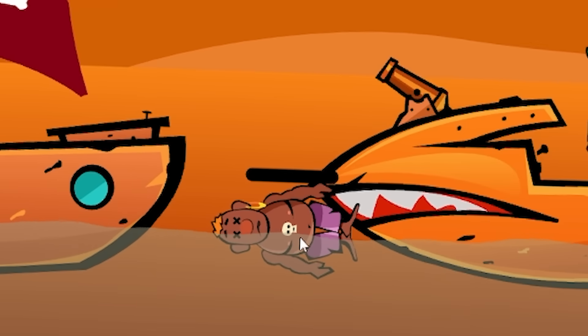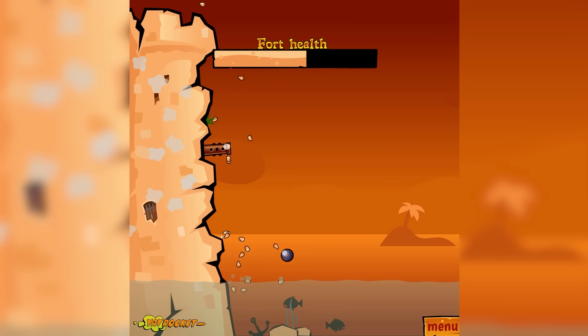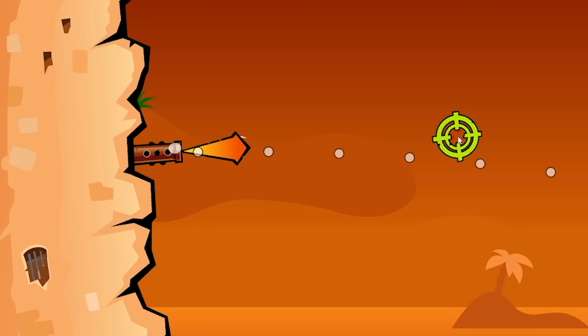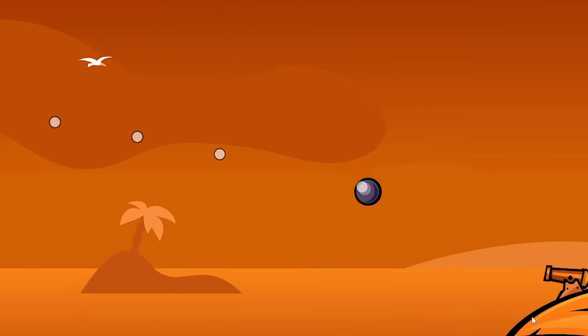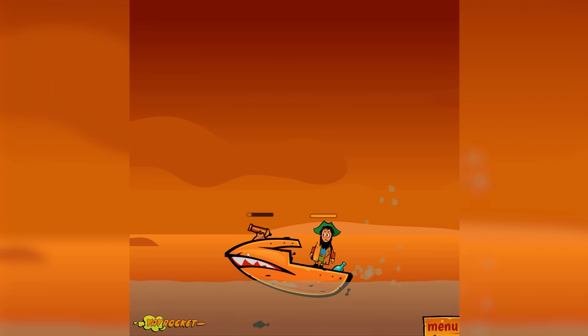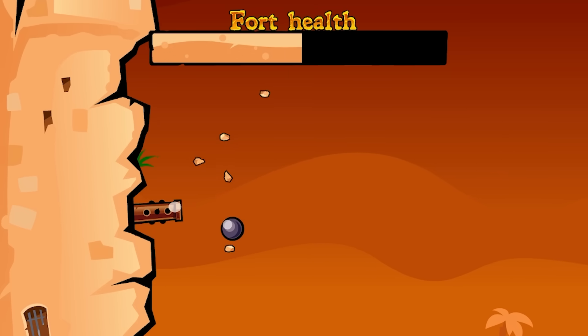My cannonballs float - that was unexpected. Anyway, that one hurt. That one really hurt. My fort's looking a bit crumbly now. Maybe I just go the exact same shot. Oh, I hit his cannon. Did I disable it? That is the question. Short answer: no, I didn't. Ow.